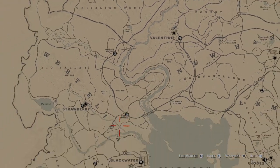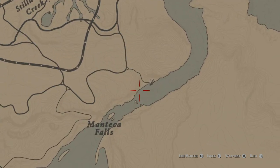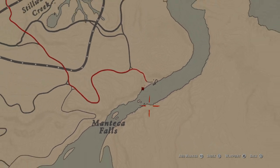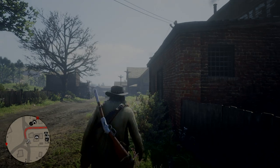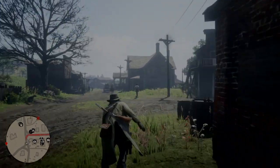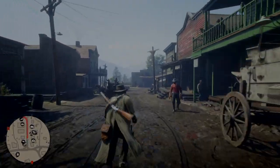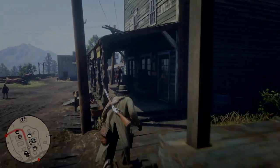We need to go down here and there's a little shack. We go there and there's a little crevice which we get into, then we get drunk and then we glitch outside the map. You are going to need one cheat, and that cheat is just spawning a horse, because your horse won't be able to get into Mexico.